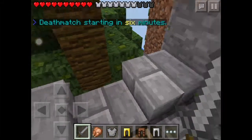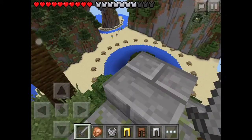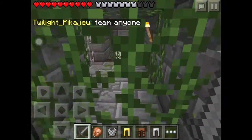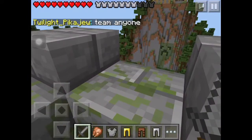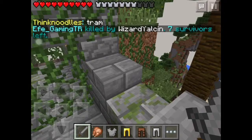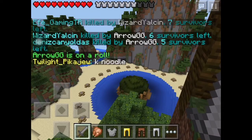We have 6 minutes left until deathmatch. Deathmatch is pretty much the end - if time runs down and there's not enough people, you get into this room and it's like a fight. I'll try to get to the deathmatch for you guys. Oh, there's a fight right there anyway. Six survivors left, so that's good.